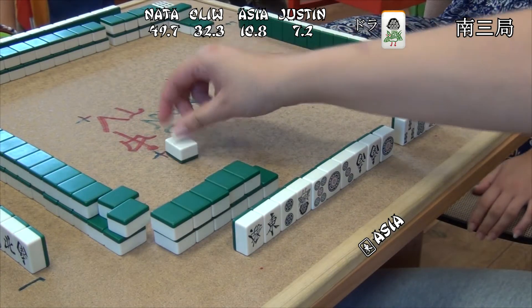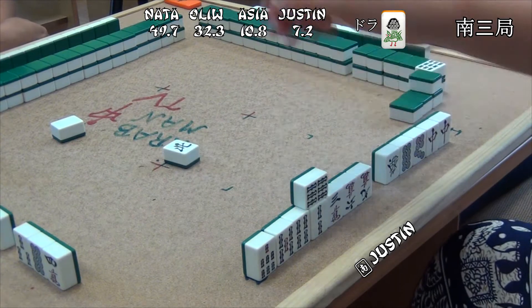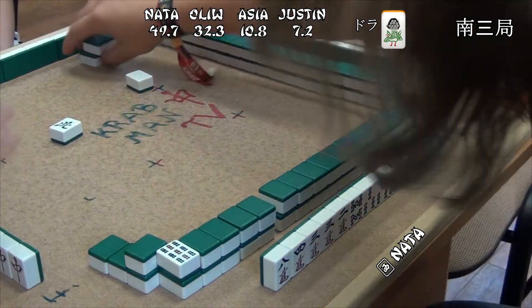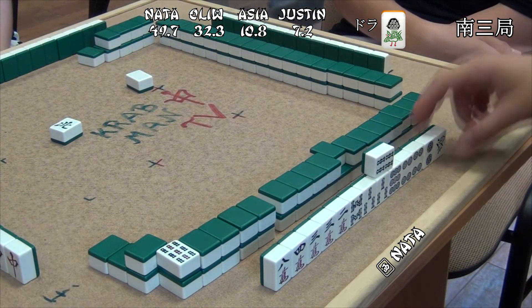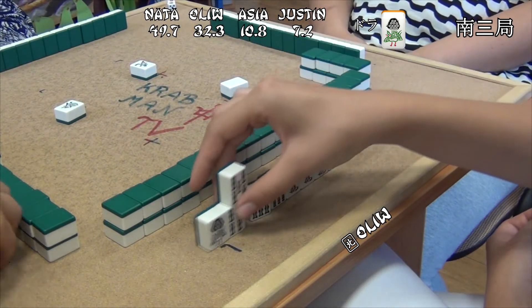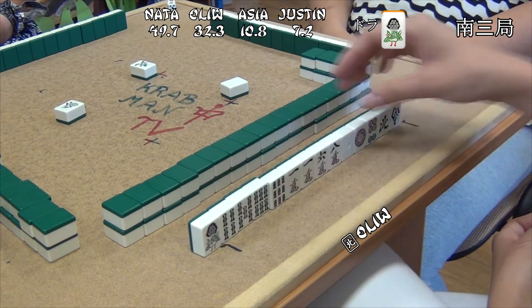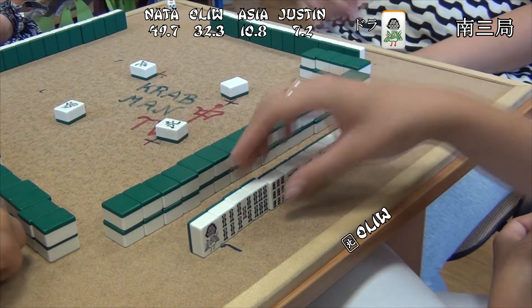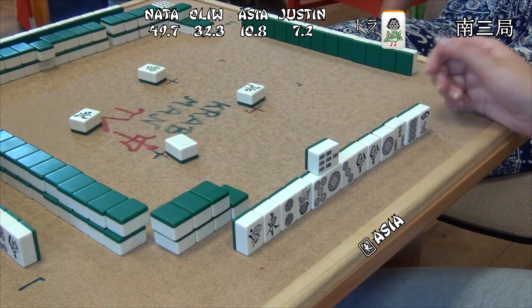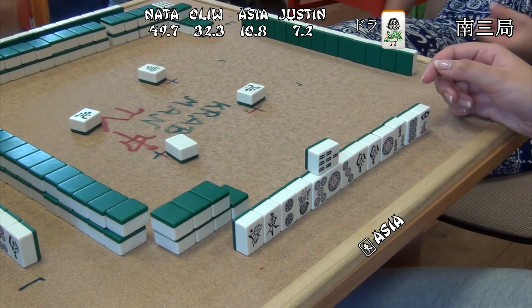It's South 3 with Asha as Oya. Dora is one So. Natalia is the current leader throughout the game with a very comfortable lead. Olive completes a set in Sozu tiles — she doesn't really need a win here, at least not a quick one. She could use an expensive hand to catch up with Natalia.